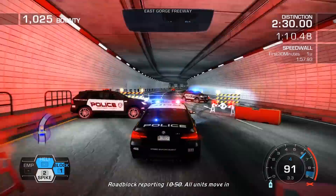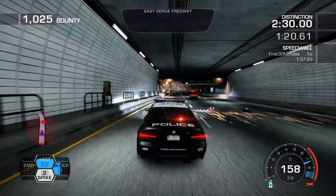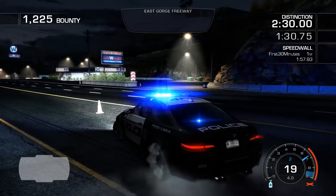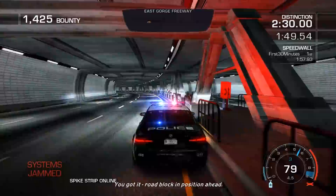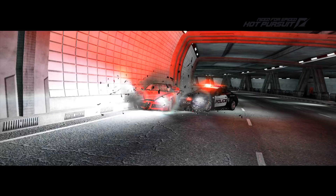If I can get in front of him I can utilize my two spikes. About half health — I need it. Two minutes and 30 seconds for distinction. He jammed my systems as soon as I got in front of him. The goal here is all gold, that's how we're going to get the most points. So he tries to jam and then just turns around.